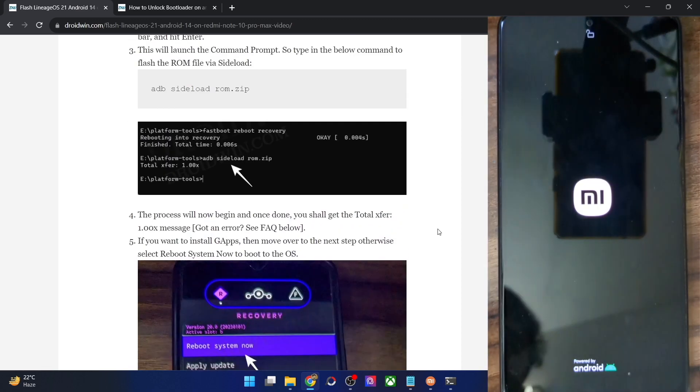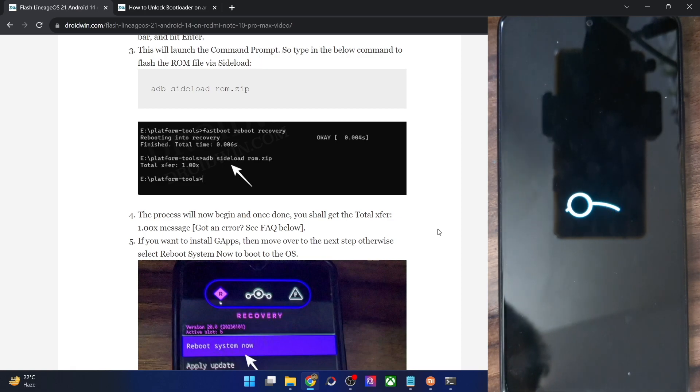Tap 'Reboot System Now' and your phone will boot to the newly flashed LineageOS. The first boot will take additional time — this is completely normal. Because this build includes GMS packages (unlike vanilla LineageOS builds), it will also load the GMS on first boot, so it could take up to a couple of minutes, though typically 30 to 40 seconds.